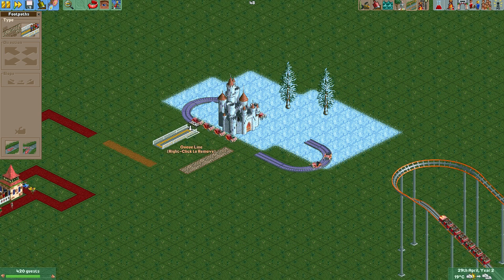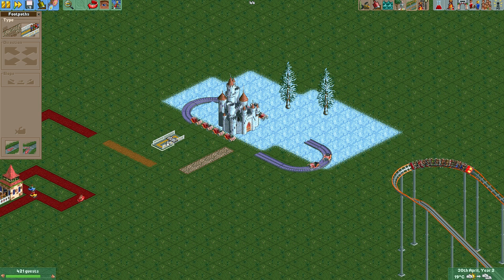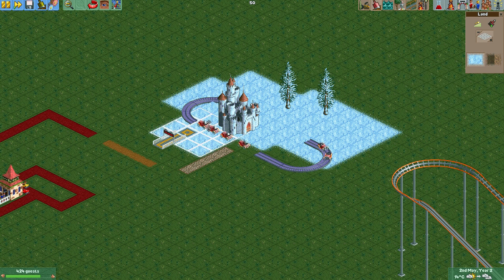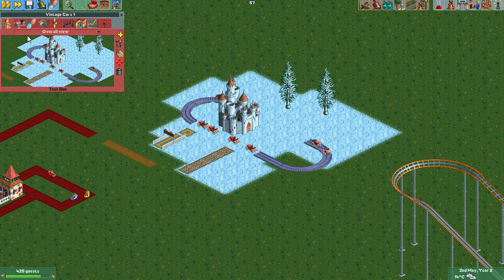You can build attractions without any visible station or exit. But there is a problem: when you build like this, the place where the entrance would be is no longer a proper queue alignment, so the queue gets disrupted. You have to rebuild the path at that position. Then you can extend the snow area a little bit.